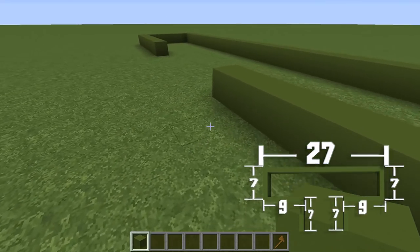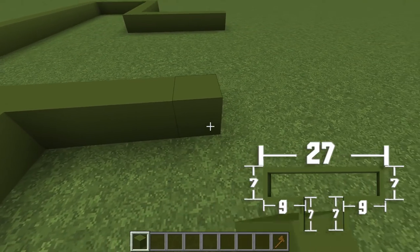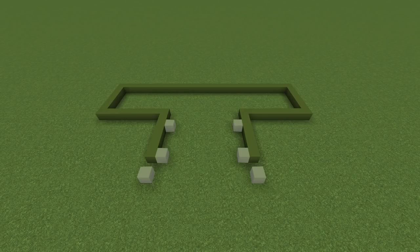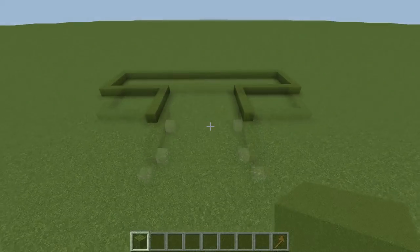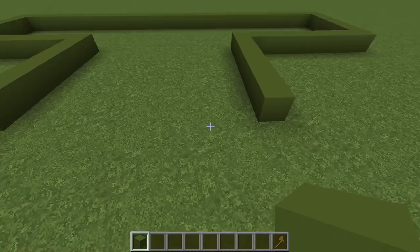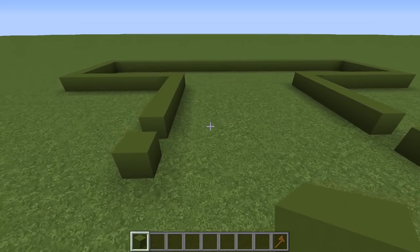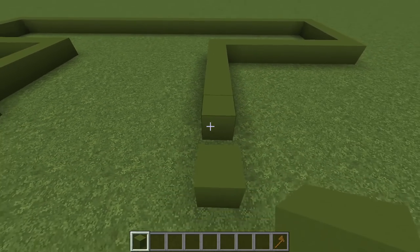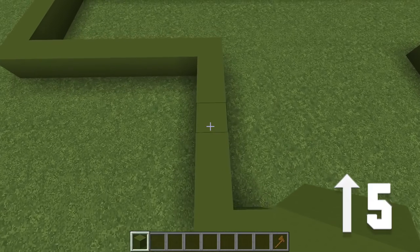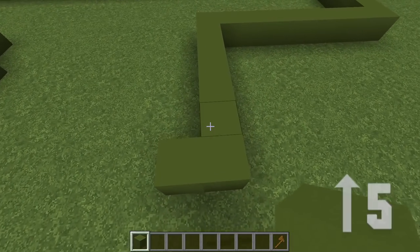Then pivot another 90 degrees and add six additional blocks for a total length of seven, and then repeat on the other side. Then lastly, add in six individual green concrete blocks. Attach the first one directly in front of the store, one block back, then repeat for the other side. The next block is attached to the side of the front row — make sure the block is placed on the inner side, then repeat for the other side. Then from the front, move back five spaces and over one, and place another block. Do the same for the other side.